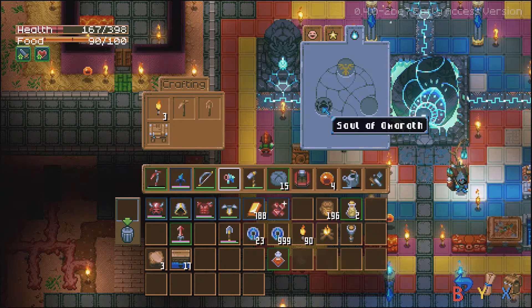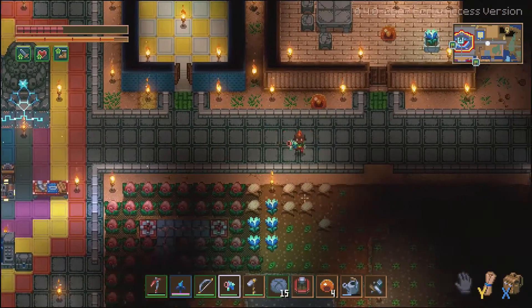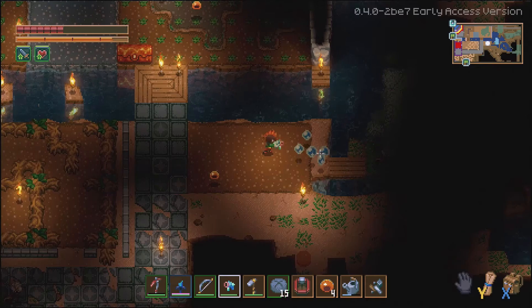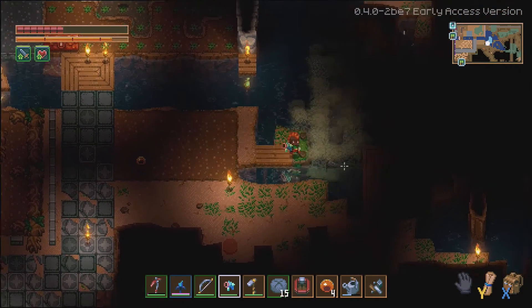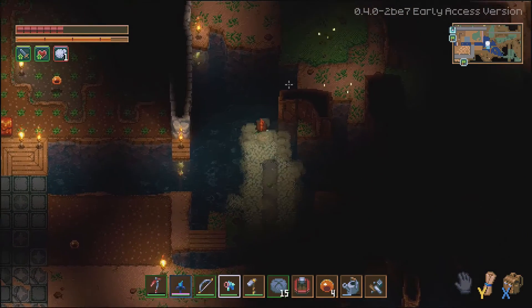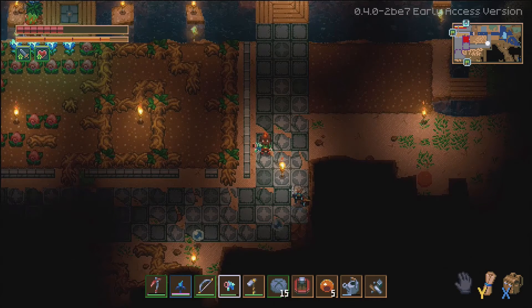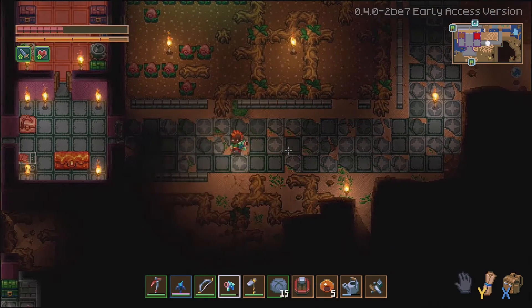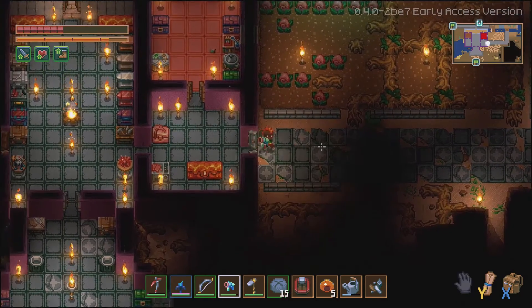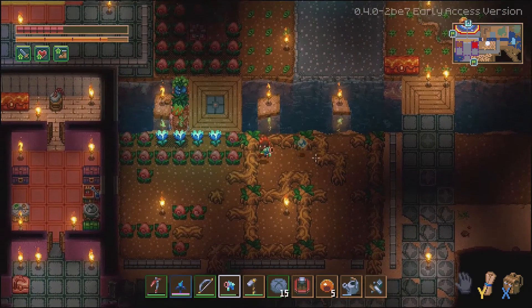We've also got a new soul of Omorath. Let's go and take on some of these dudes down here. Absolutely loving this weapon. You can see the enemy going pretty slippery, moving around weirdly — that's what it does to you. It does have durability so it can run out pretty rapidly. I absolutely love this weapon.